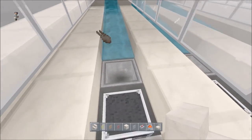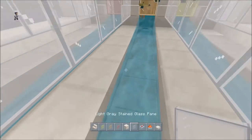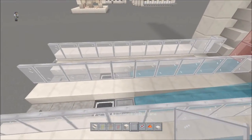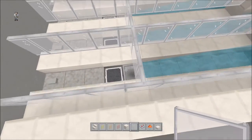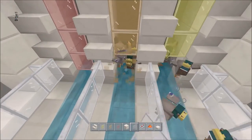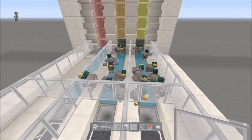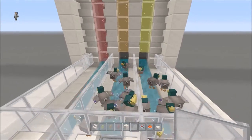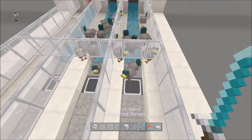You could also put another one of these right here — right over where that hopper is — and then just break these and actually let the chickens go. That way you wouldn't be able to kill the same chicken. Like once you miss them, once they fall, that's it.